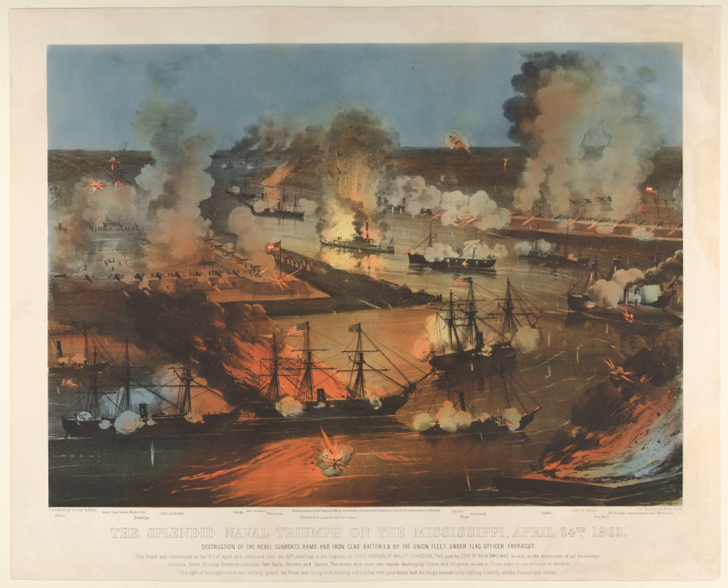Without reducing the pressure from the north, President Abraham Lincoln set in motion a combined Army-Navy operation to attack from the south. The Union Army offered 18,000 soldiers led by the political general Benjamin F. Butler. The Navy contributed a large fraction of its West Gulf Blockading Squadron, commanded by Flag Officer David G. Farragut. The squadron was augmented by a semi-autonomous flotilla of mortar schooners and their support vessels under Commander David Dixon Porter. The expedition assembled at Ship Island in the Gulf, and the naval contingent moved its ships into the river, completing the operation on April 14.